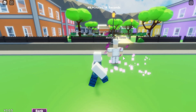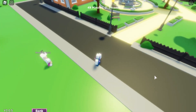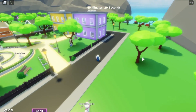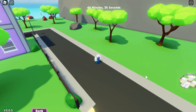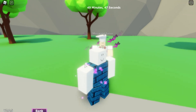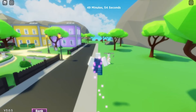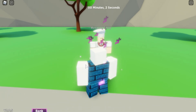Now the V ability: this teleports you while time is stopped. Use your cursor to aim and click V. It has a 50-stud range. So if you want to run away from people, just click V and you're gone — disappeared, not there anymore. That's the V ability — a time-stop teleport with a 50-stud range.